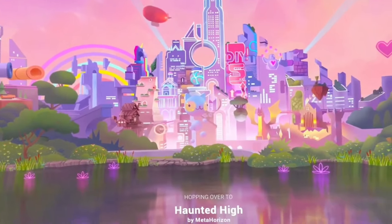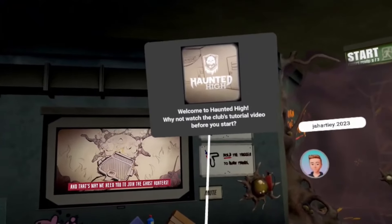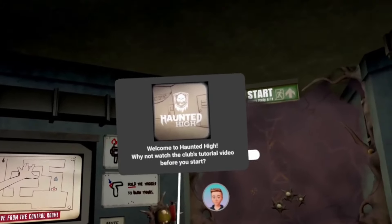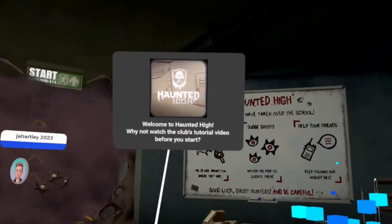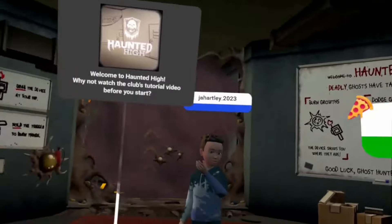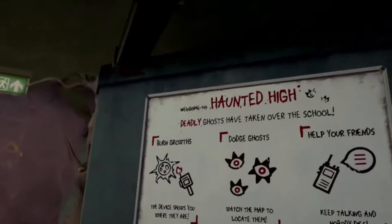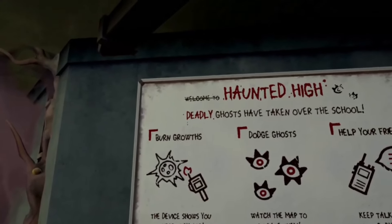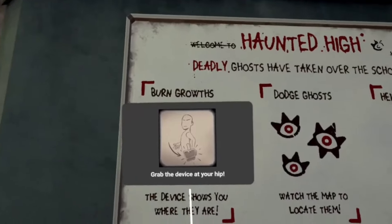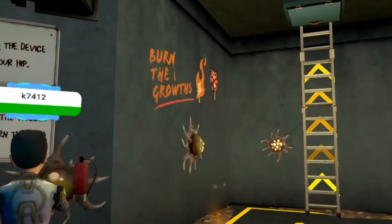All right, welcome to Haunted High — this is our next place, one I have not been to. Looking around, those look pretty cool. We're joined by some people here, which is also pretty cool. Looks like the name of the game is we have to burn growths, dodge ghosts, and help your friends. Grab the device at your hip. Looks pretty cool so far — I'm pretty impressed. Now I have to actually go up to this and burn it.